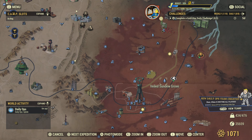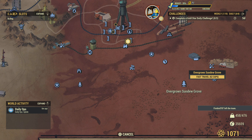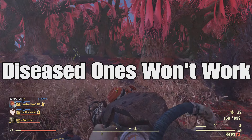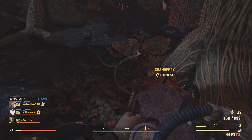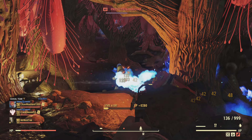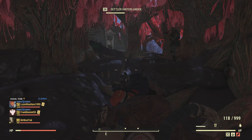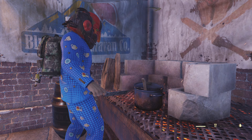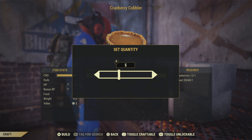For the cobbler challenge, you need to make a cobbler. Come to any of the sundew groves and there will be tons of cranberries — cranberry cobbler is one of the easiest things to make. Make sure you have Green Thumb on when picking them up. You need five cranberries, and there are well over five here. I like this location because a lot of the time there's a random encounter happening, so enemies will be fighting each other and probably won't bother you. Then come back to your cooking station — all you need is wood and cranberries — and make five cobblers.